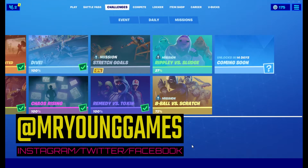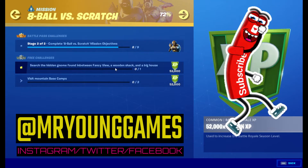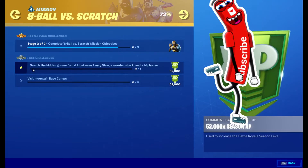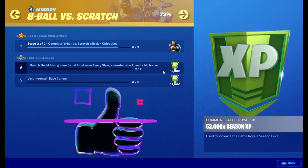Hey, what's going on everybody, I'm Mr. Young. This is Fortnite and we got another Eight Ball versus Scratch mission to complete. I wanted to show you this one right here: search hidden gnome found in between fancy view, wooden shack, and a big house.